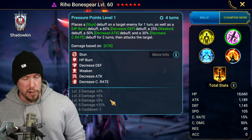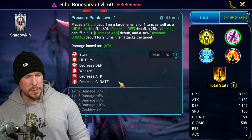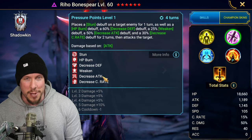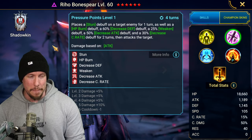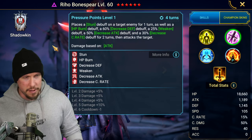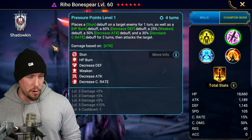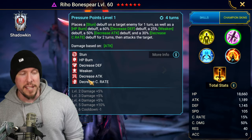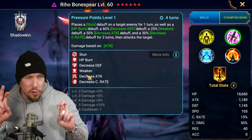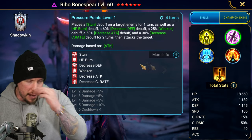On the A2, Pressure Points, a three-turn cooldown — look at all these debuffs. It reminds me of a Ramantu A2 ability; it just has everything and anything you could want. It places a stun on the target for one turn, as well as a burn, decreased defense, weaken, decreased attack, and decreased crit rate — all big versions. Everything except decreased speed. So many tier one debuffs all on the same ability with nice multipliers to boot.